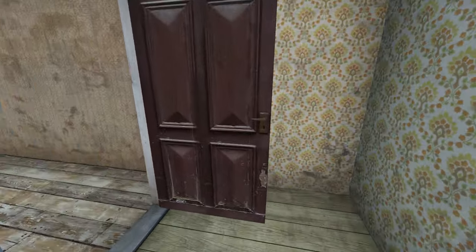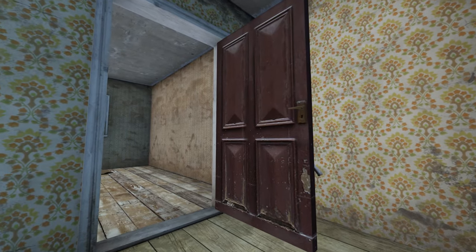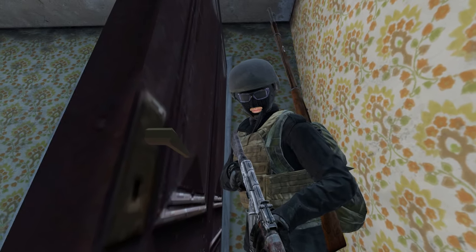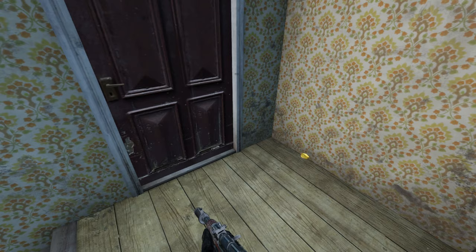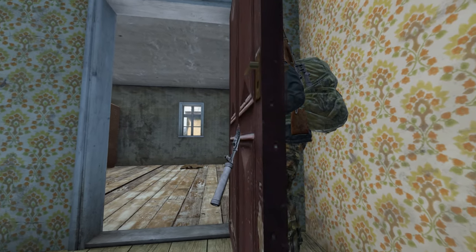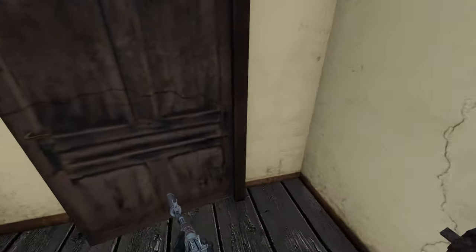Number six: hide behind doors. There are a lot of doors you can hide behind to confuse your enemy. But make sure you don't look straight at the door when hiding behind it, because — well, it's not good as you can see. You can find a lot of doors in different houses that are good to hide behind.